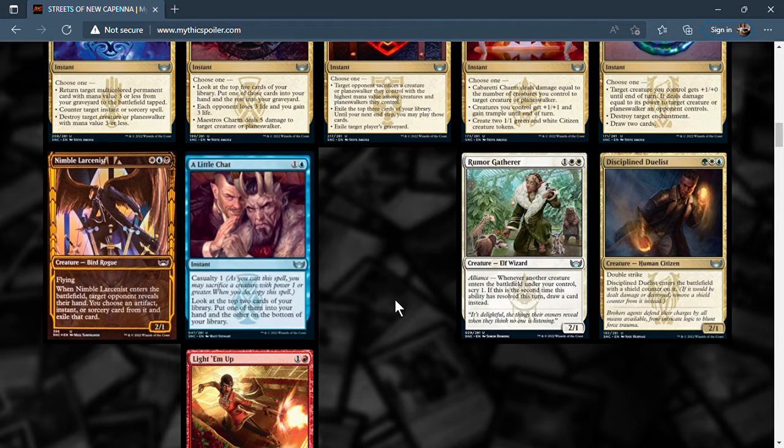Next is A Little Chat — an instant with casualty one. As you cast this spell, you may sacrifice a creature with power one or greater; if you do, copy the spell. Look at the top two cards of your library, put one in your hand and the other on the bottom. If you sacrifice the Nimble Larcenist to this, you look at the top four cards and keep two of them — pretty good dig for just giving up an irrelevant creature. A Little Chat is going to see a lot of play.